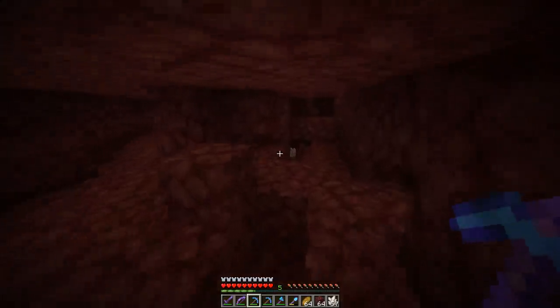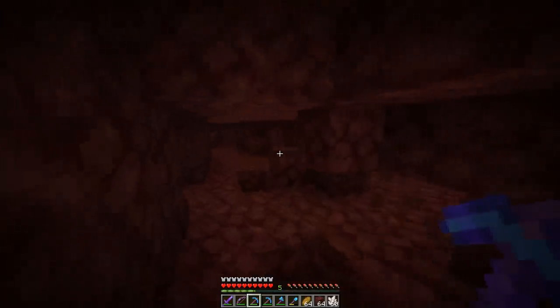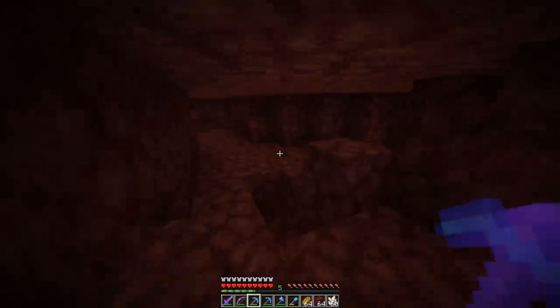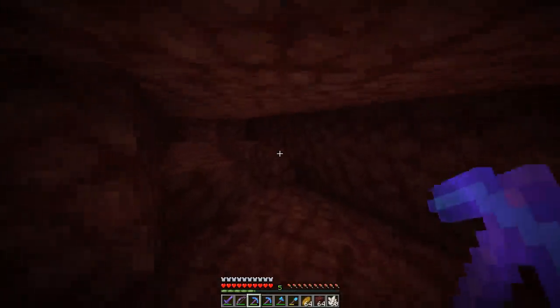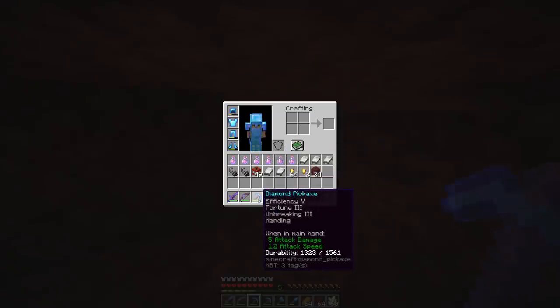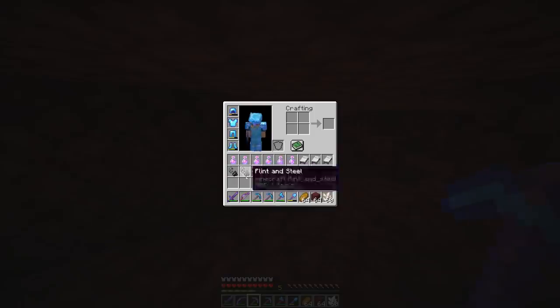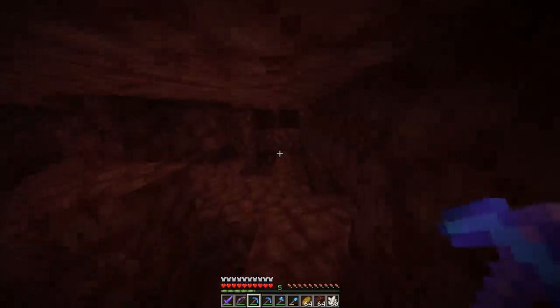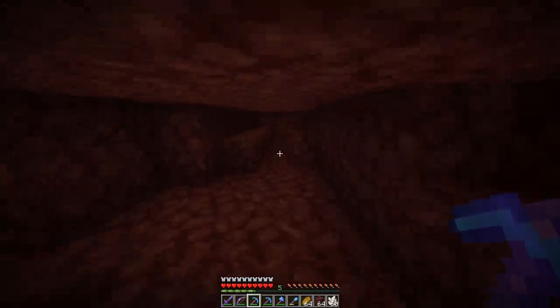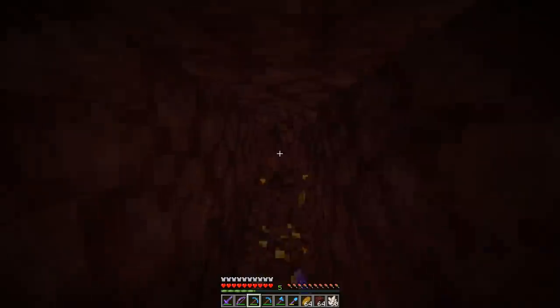No method is for sure the best — this is just the method that works best for me: random mining. TNT or beds may work better for some players. If you're new to the game and really early on want to get netherite, beds might be the best because you might not have a diamond pickaxe with Mending, Efficiency, and Fortune — you might only have access to wool and oak wood. TNT is harder to get but the method is fairly good. I find TNT to be pretty close to random mining, but random mining seems to be best.